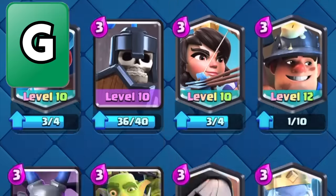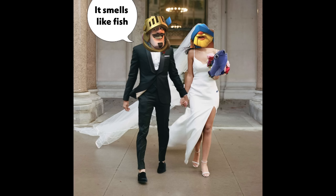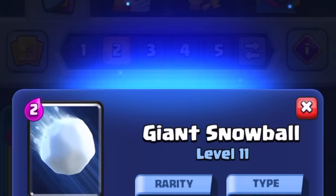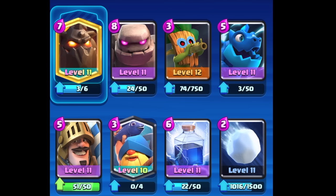For Ground Defense, we're using Prince and Fisherman, because obviously they're a perfect duo. And finally, for my spells, I'll be using Lightning as well as Snowball. Oh yeah, we're ready to roll.